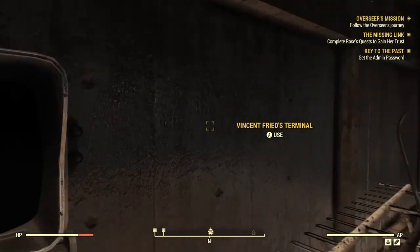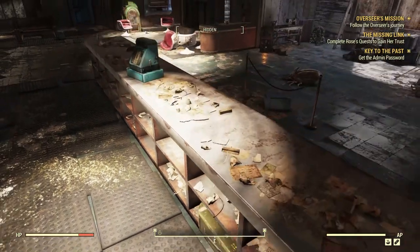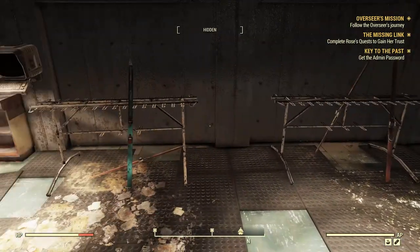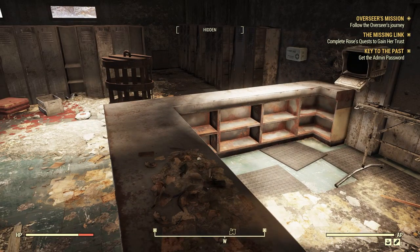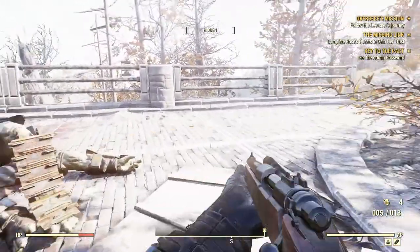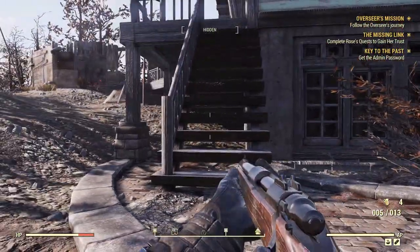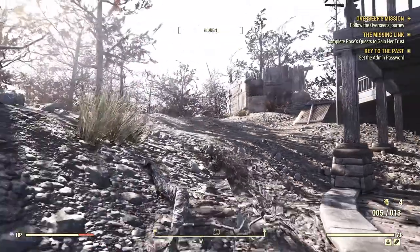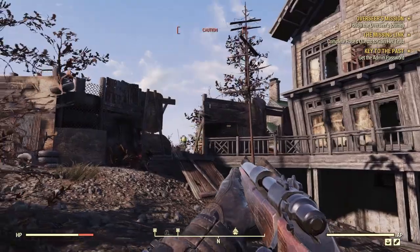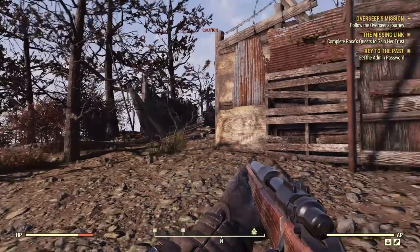That literally sends us to the Palace of the Winding Path. Ammo! I need 38 rounds. Let's check the map really quick and make sure I'm going to the right place. Yep. All right, well this can go either way. Is it this way? It is, but let's go to the train station first and hopefully, fingers crossed, we avoid any more confrontation with super mutants.